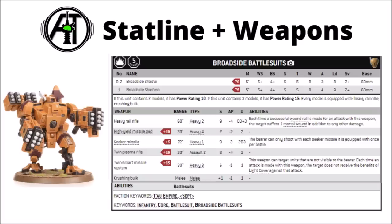Let's take a look at their actual rules. Broadside battlesuits are available in units of 1 to 3. They're a Tau heavy support choice for 75 points each, and are a battlesuit heavy infantry unit, though they have a stat line that's a bit more in keeping with light vehicles compared with infantry. They've got a movement of 5, weapon skill 5+, ballistic skill 4+, strength and toughness 5, a mighty 8 wounds, 3 attacks, leadership 8, and a 2+ save.